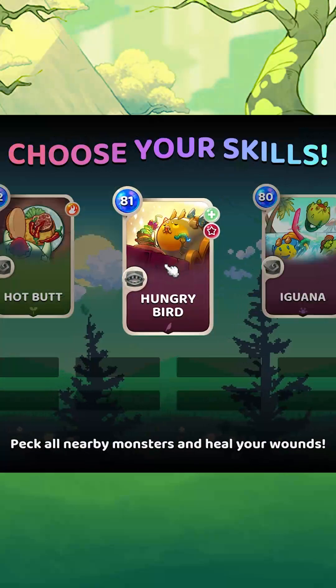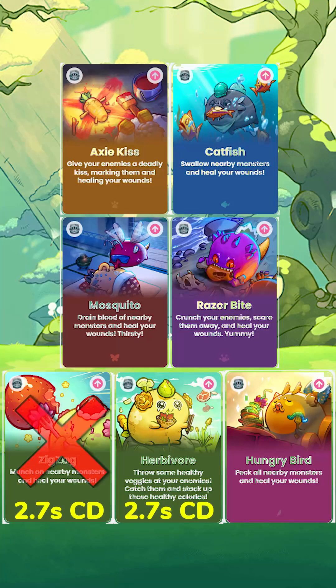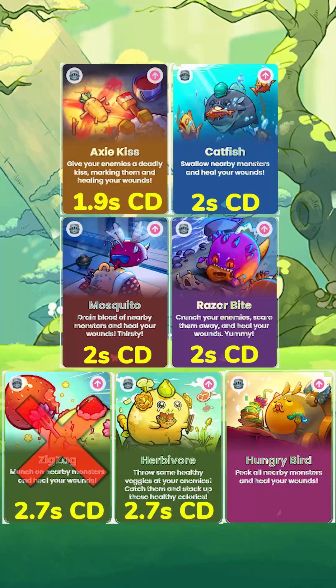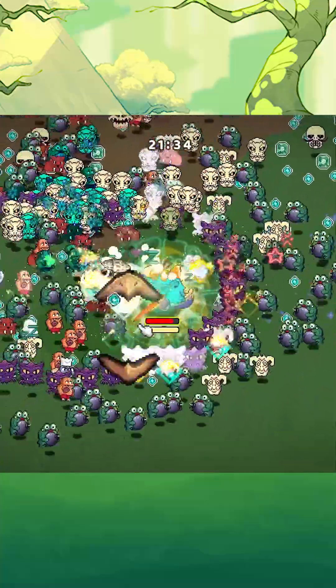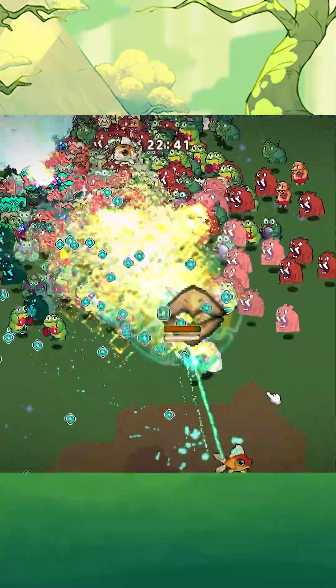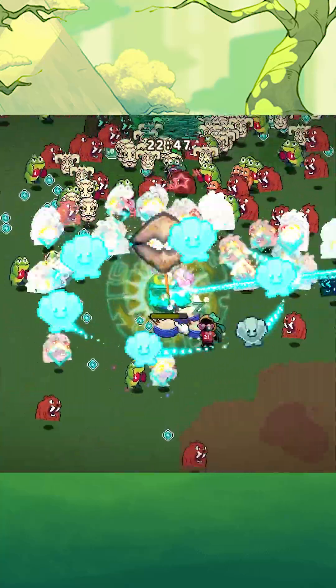For heals, I went for Hungry Bird. Zigzag has been nerfed to have a longer cooldown, and the rest are around 2 seconds CD, but Hungry Bird is 1.7 seconds CD — a difference of 0.3 seconds. But with my build, a high-level mouth heal is not crucial, so I guess the other mouth heals are fine as well.